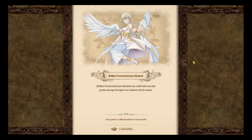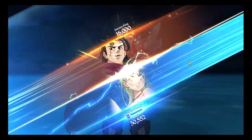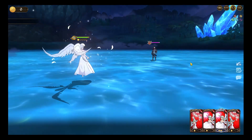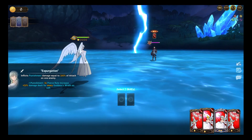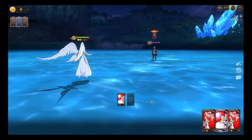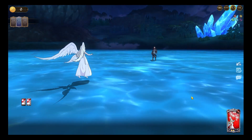We'll be watching that fight here, and it's a basic tutorial. You will see that we are getting the Brilliant Protection Elizabeth. I think the demon king will get a character in the future, but today I'm going to show you Queen Elizabeth's fight and her expulsion skill.